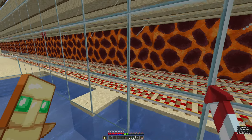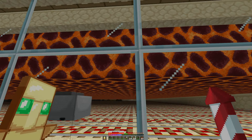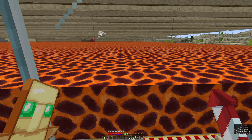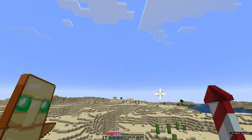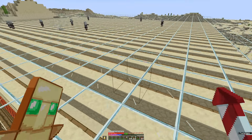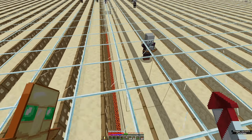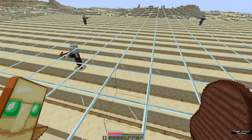We have minecarts down here with hoppers to pick up the drops. From the magma blocks - I spent like two hours in the nether just gathering up magma blocks, just flying around mining them. It is six levels of spawning area for the pillagers. I found though that four seems to be the optimum - going from four levels to six levels really didn't change the amount of drops you end up with at all.